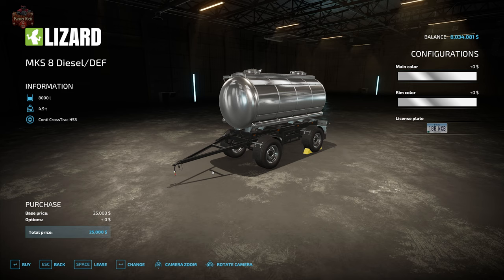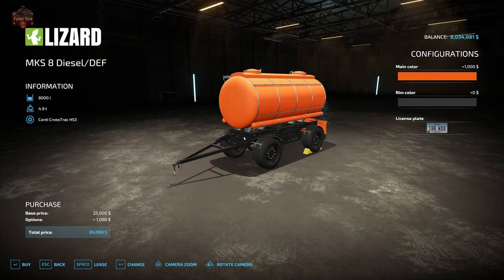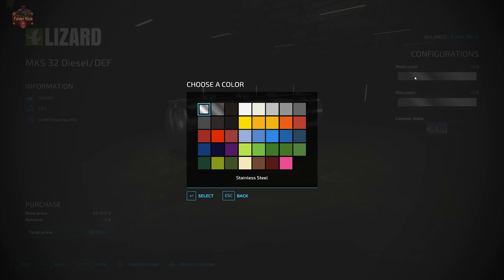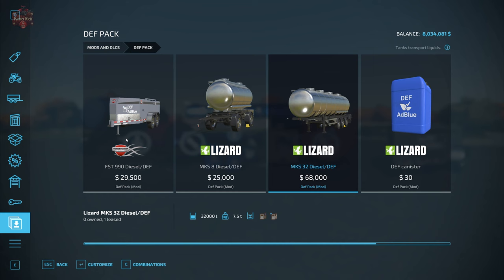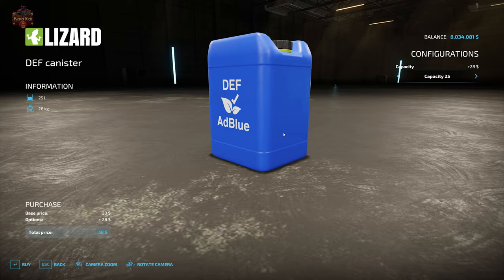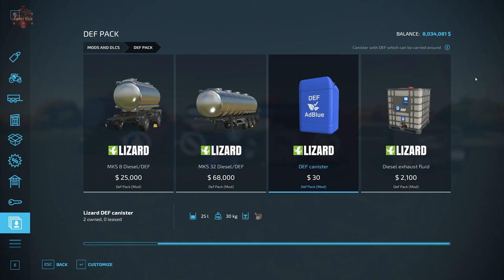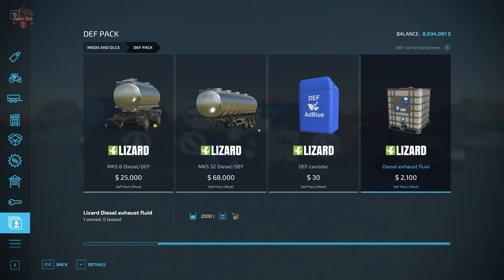We have a modded MKS 8 diesel and DEF transport trailer, which is used to buy DEF at the pump, transport it to a storage facility that we can place down and have at the farm. We again have a choice of main color, rim color, and license plate. Then we have a larger MKS 32 for 32,000 liter transport of diesel or DEF, with the same customization options. And then we have the choice of a small DEF canister that we can pick up and carry around, put on a pickup truck or on the back of a Mahindra, and drive out to refuel a tractor or truck should we need it — available in 25 liter or 56 liter capacity. We can also get an IBC tank of DEF at 2,000 liter capacity.